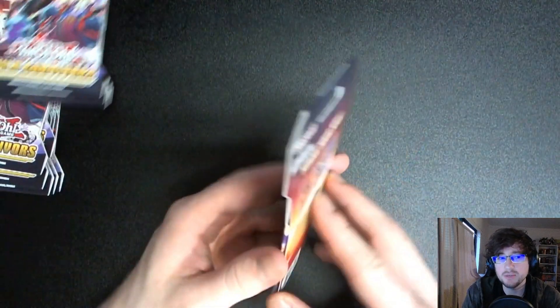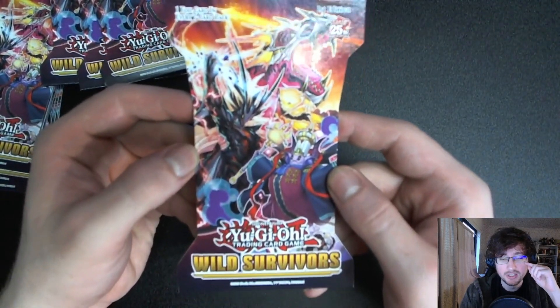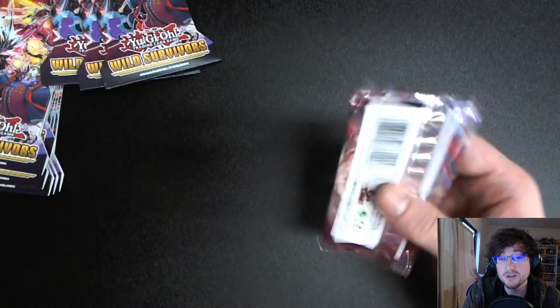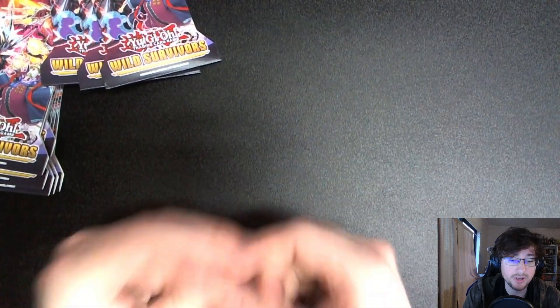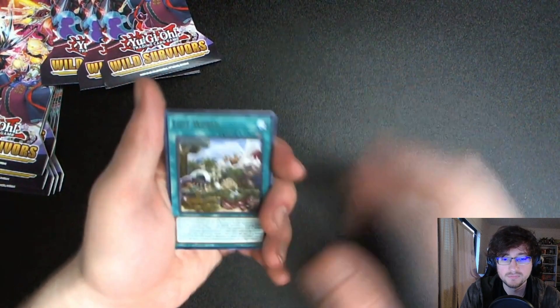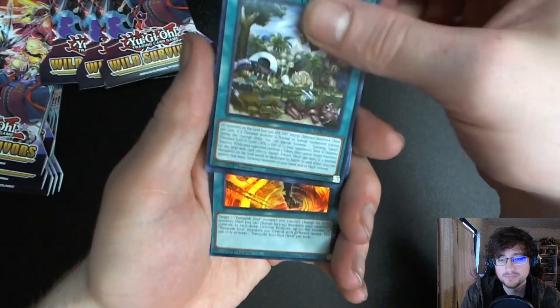This set is all themed around dinosaurs, which back when I played YuGiOh were known for one thing — piercing damage, trampling, maybe attacking twice. But they've come a long way and are now pretty competitive. He got these from Target and Walmart, about 10 from each. Oh look at that — Lost World, the big field spell card! Oh, and this is all first edition too!